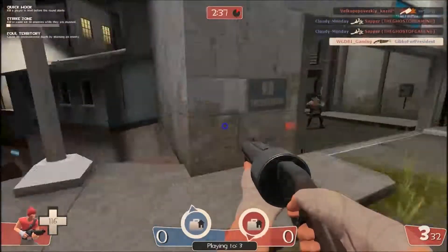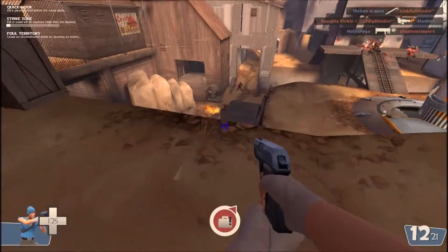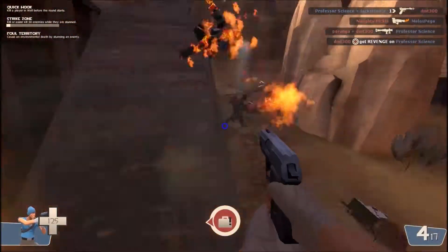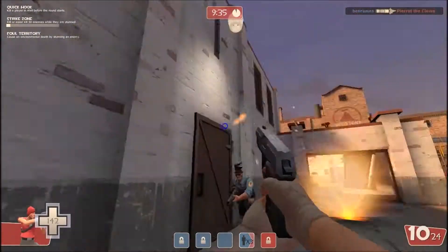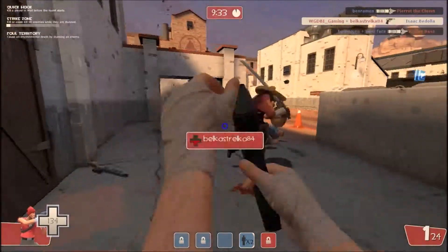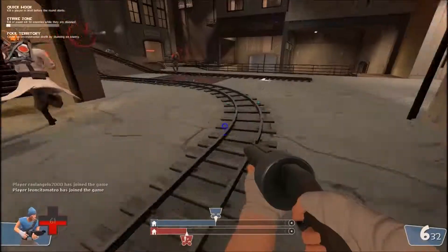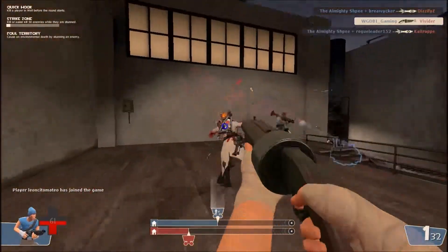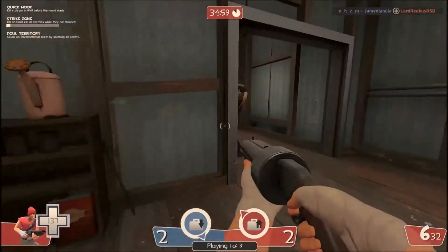Demoman — try to stay as close as possible and circle around them. Next is Pyros — they are effective at close range but not from far, so use the hit and run tactic with a lot of caution or shoot them from far range. Engineers — you shouldn't have a problem killing them when away from their sentries, but when they are near their sentries, try and snipe them with your pistol from afar.